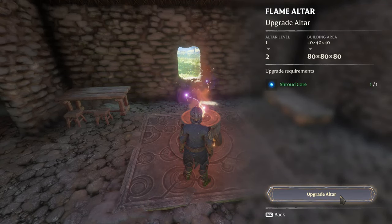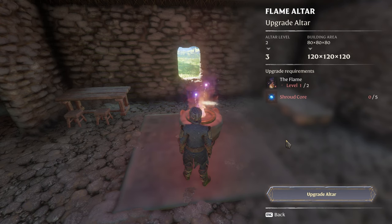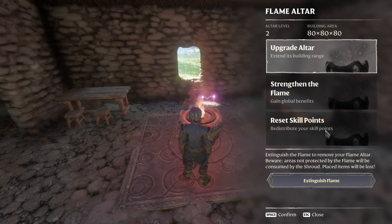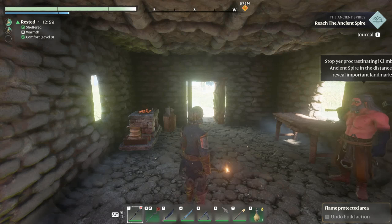We're upgrading the altar. We need two flames and five shroud cores to double it again for level three.